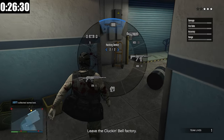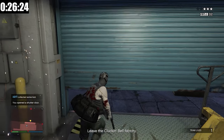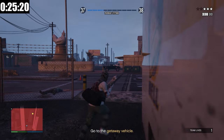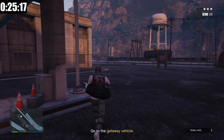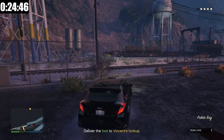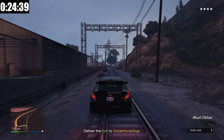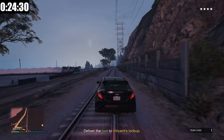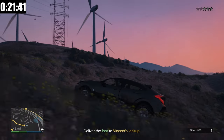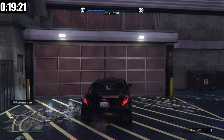Now we just have to exit. Unfortunately, because we did not do the stealth, it is going to be a nightmare out there. I'm making a run for it — we need to get over to the garage where our getaway vehicle is. We somehow got to the garage. Now all I have to do is get to Vincent's lockup. The easiest way, because we're going to be swarmed with cops, is to go along the railroad tracks until we get closer to Los Santos. I'm heading right, and I'll try to lose the cops in the windmill farm. Now we drop it off at Vincent's lockup. There is the end of the finale.